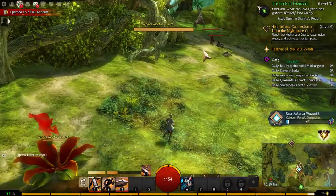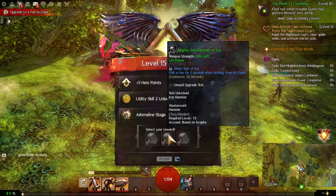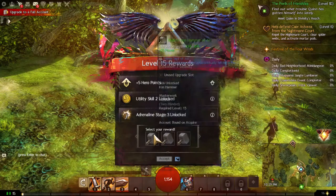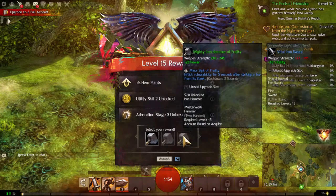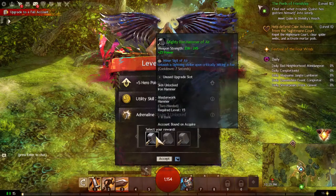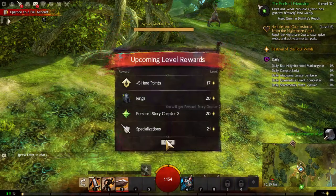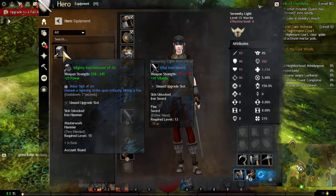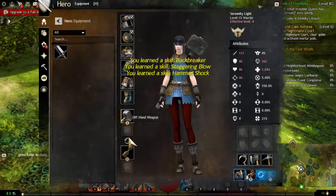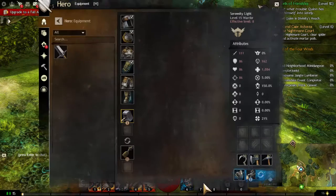We leveled up to level 15 and got rewards — a new two-handed weapon. We can choose from options with different sigils: chill your opponent, increase vulnerability, or do lightning damage on impact. We choose the two-handed mace, a whole new weapon at level 15. Now our sword isn't as good, but we equip the two-handed mace for a really good two-handed weapon.